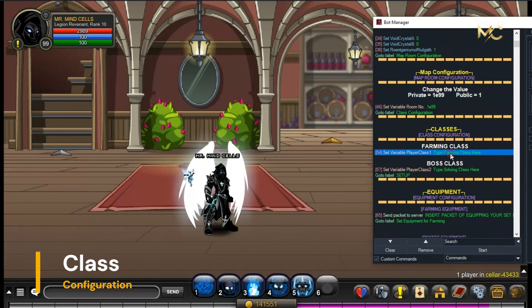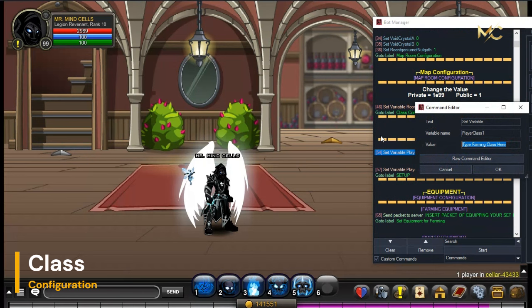Class configuration — in this setting, just put your class name that you want to use in farming or boss. Make sure you choose your best class, because the enemies you're dealing with are not so easy to kill and it really needs a lot of time.